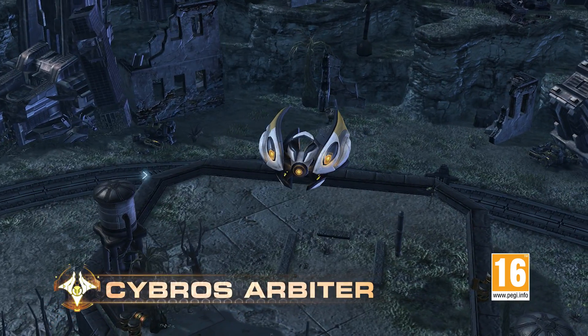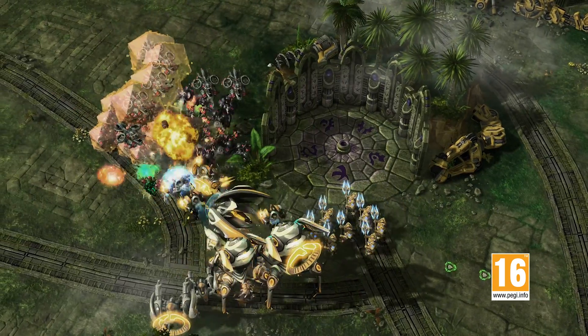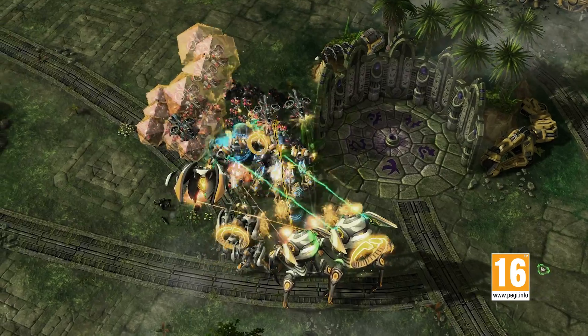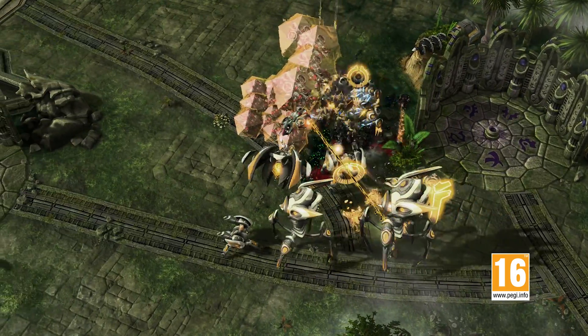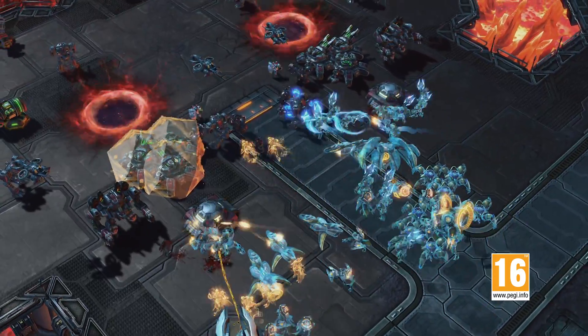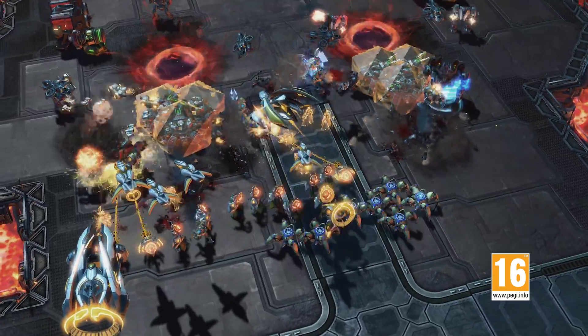Lastly, the Cybros Arbiter gives Phoenix a powerful support form. The Arbiter's Stasis Field can cut an enemy attack wave in half, letting Phoenix and his ally eliminate their foes in smaller, more manageable groups. Use Stasis Field to disable high-threat units like Siege Tanks or Void Rays while you take down weaker enemies.